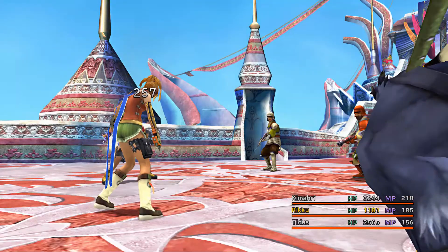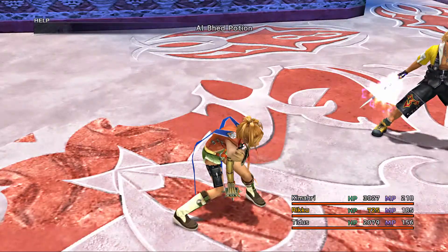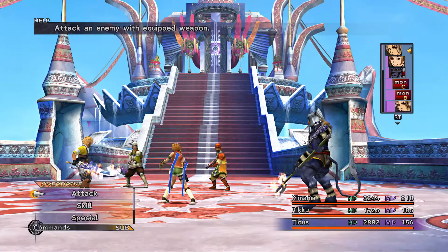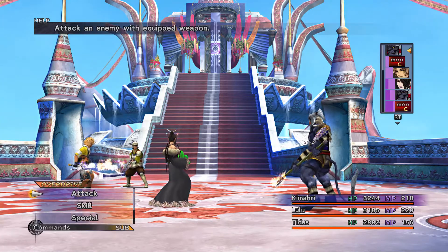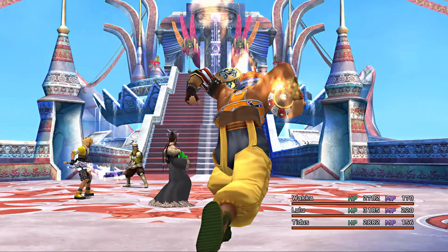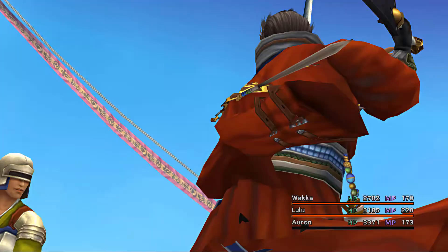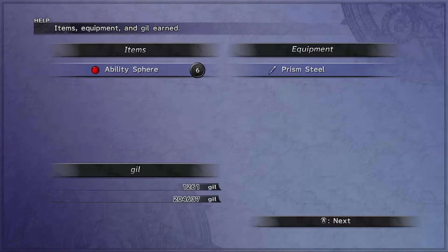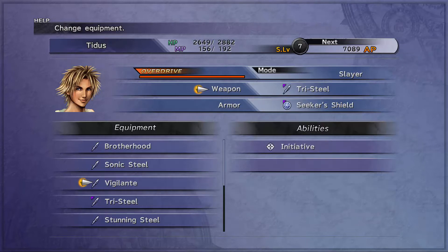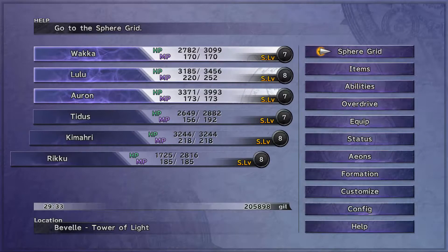You can get a rare Purifying Salt from them — normally you get High Potions. I'll leave them both alive just to show you both of their attacks. Always try to kill the flamethrower guys first because they do a lot of damage. That did about 500 damage to one person, and the flamethrower does 500 damage to everyone. Let's use an Al Bhed Potion. I've never gotten Prism Steel as a drop before — that's a rare drop. Very interesting.